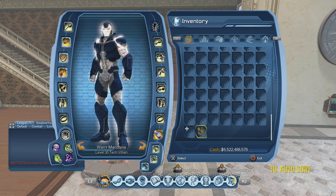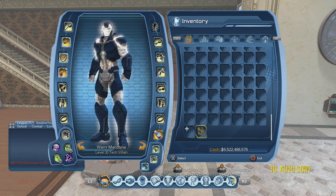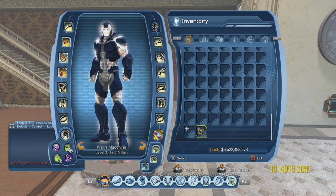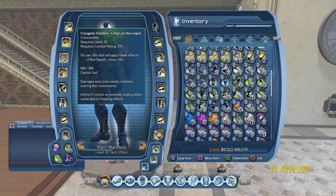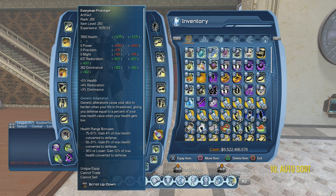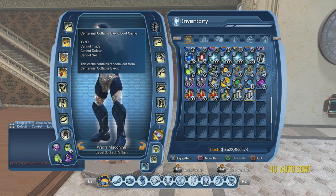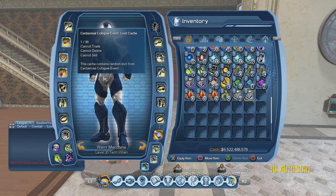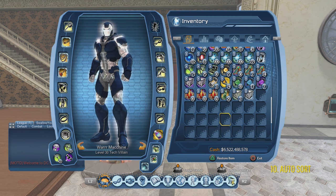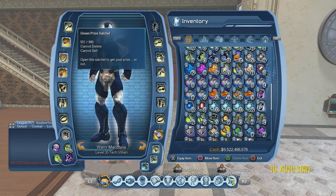Auto sort might be good if you have a separate toon storing base items with the same name and you need to sort them — items with the same name will be sorted together. But for general inventory with lots of random items you want to manually organize everything yourself for your own convenience. The auto sort feature is not really that great for inventory and bank if you want to set things up your own way.